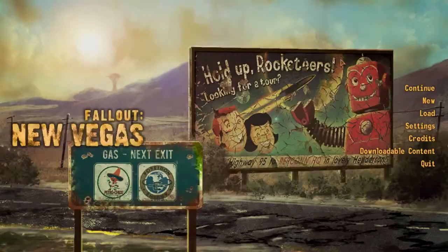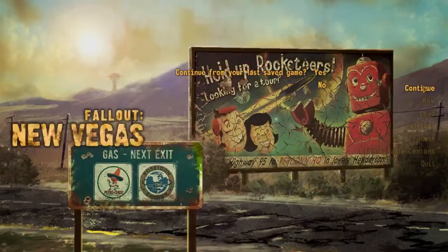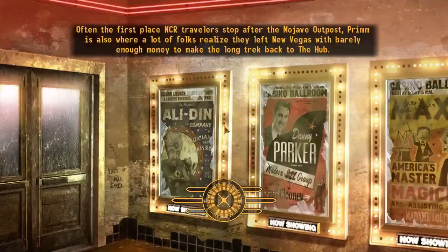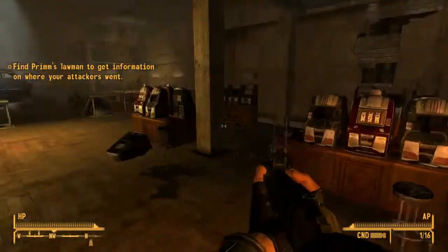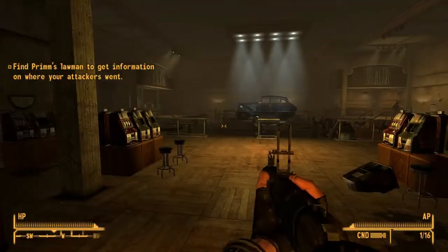Welcome back, ladies and gentlemen, as we continue on with our journey in the Nevada desert in Fallout New Vegas. Last time we traveled to Prim, where we were trying to get some information on the platinum chip that we were supposed to deliver.